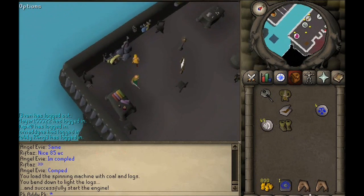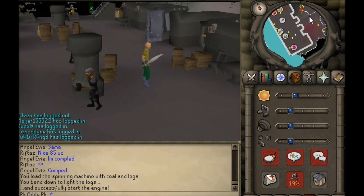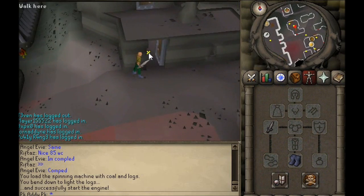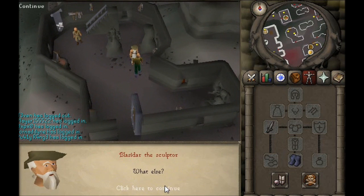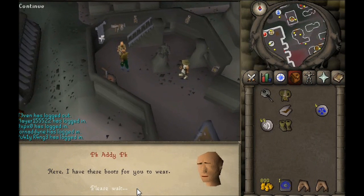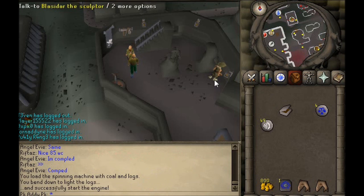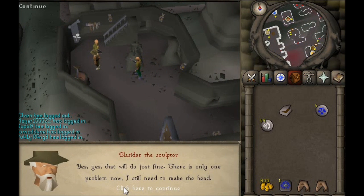Now we want to head back to the sculptor — it's just back here. Give the items to Rikki, then go back to him.